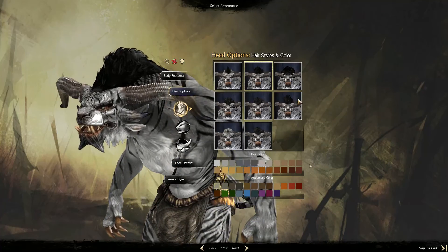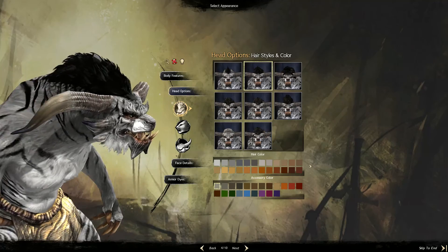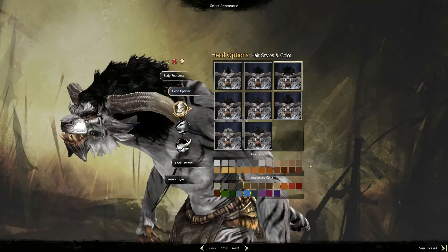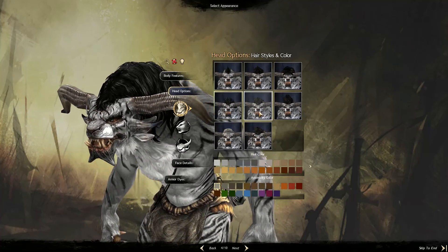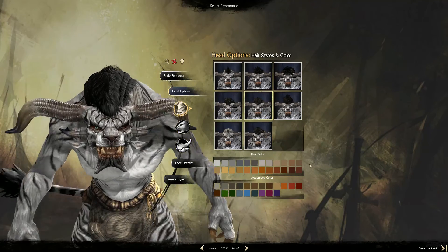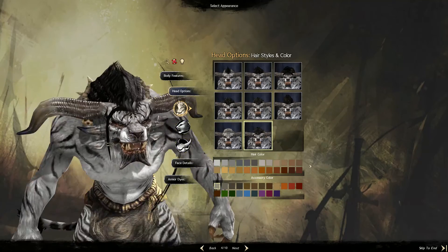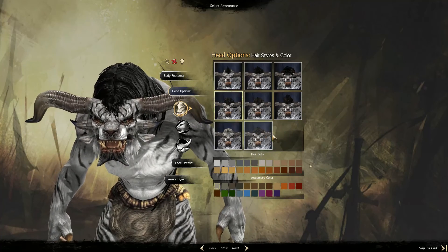Okay, head options - obviously the hair first. I don't know, they're all kind of ugly. That one's not too bad. I could just go with none. Oh, I quite like that. But that's quite a tribal look that kind of sticks to a theme for the rest of your gameplay.